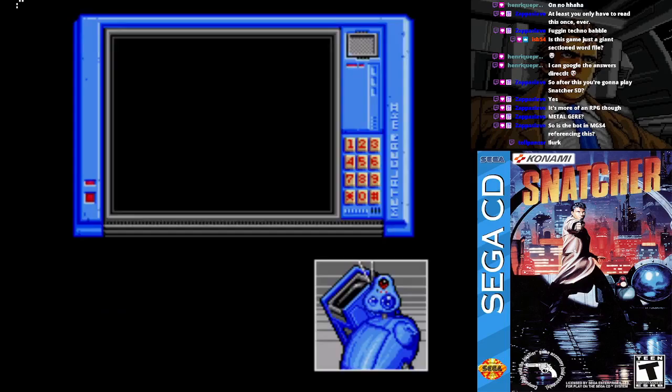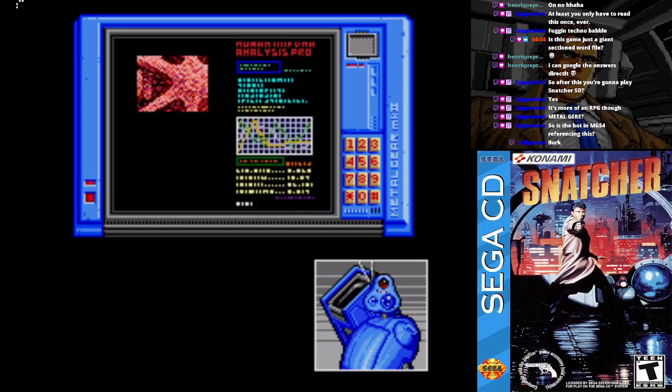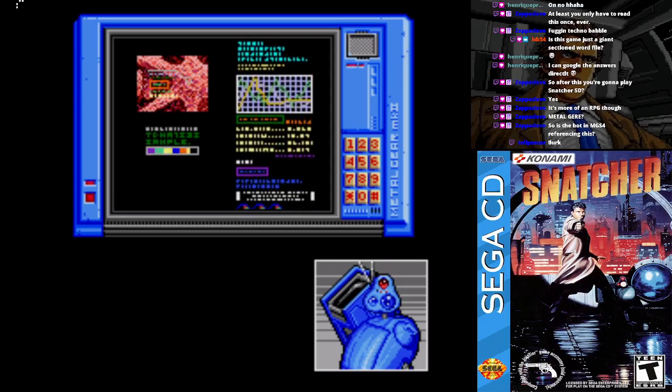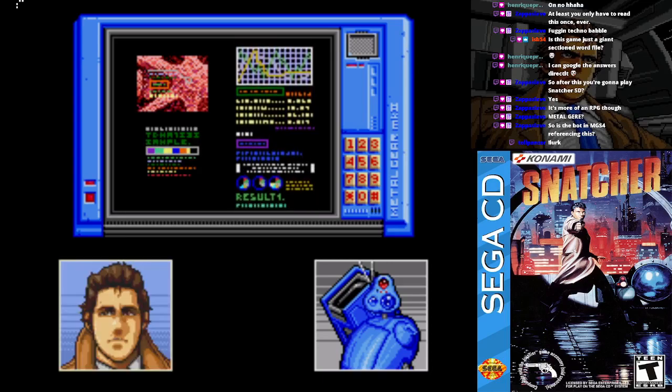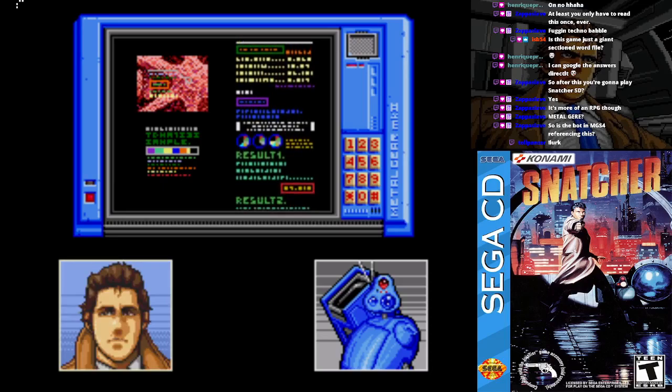Metal Gear, stick a probe up his ass and figure out what he's been eating. Making incision in Jean's stomach to analyze organic compounds present. Analysis complete. Results: primarily composed of proteins exposed to digestive acids for approximately three hours. Amino acid structure for the proteins suggests the meat is that of a buffalo. Buffalo meat? Yes — Jean ate buffalo meat somewhere about three hours before he was killed.